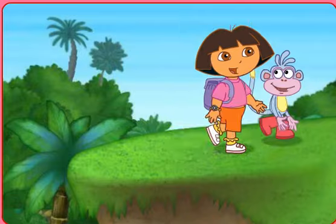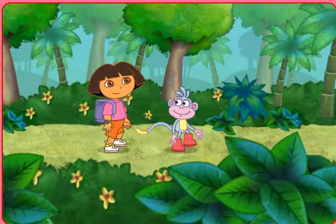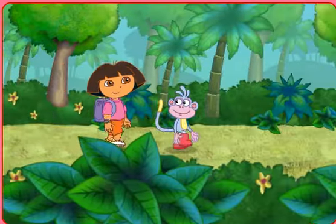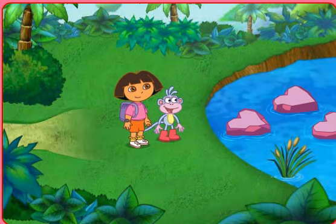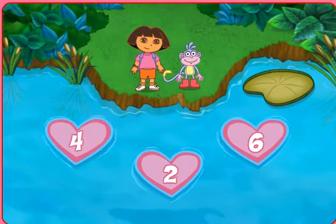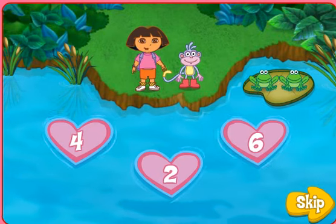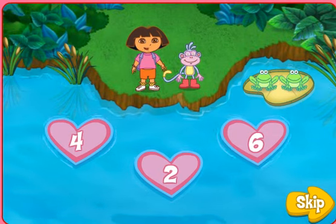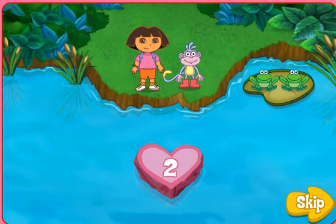Where do we go next, Dora? We need to go to the Think Pink Pond. How do we get across the pond, Dora? Think pink, Boots — we can use the pink heart stepping stones. But which of these hearts are rocks and which of them are pink hippos? The frogs know the way across the pond. We just need to count the group of frogs, then click on the heart that has the matching number. Ready? Let's go!